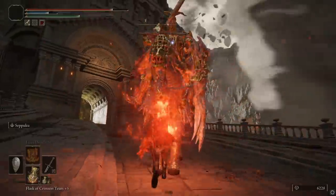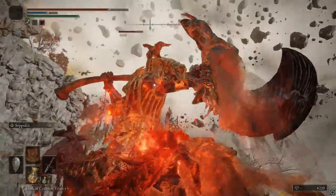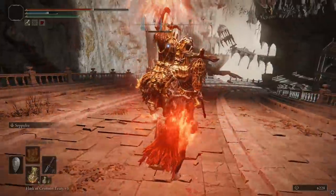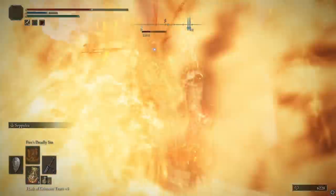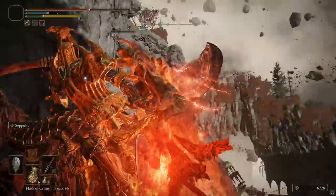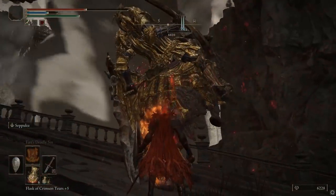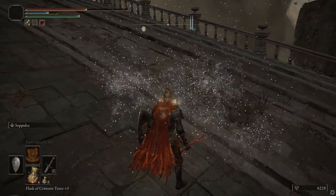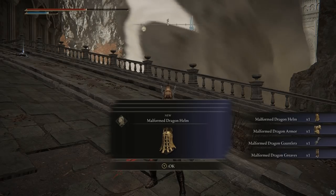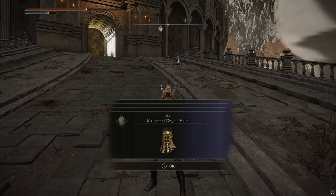Now I can run up to this guy and just hold my shield — if he does happen to hit me, it's fine because I'm blocking. He's already halfway dead. We've almost got him down. I don't even need to re-proc. This is an endgame area — this is Crumbling Farum Azula, one of the last places in the entire game. And it's insane. It's so broken.